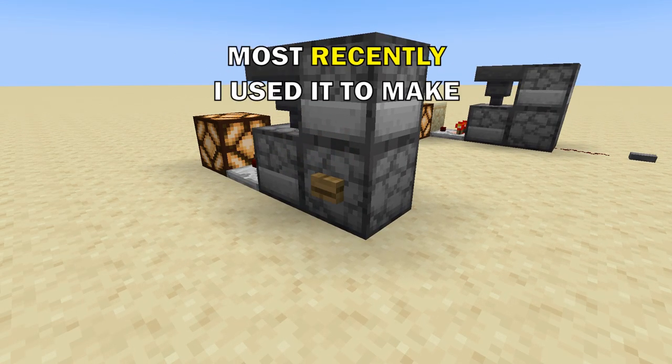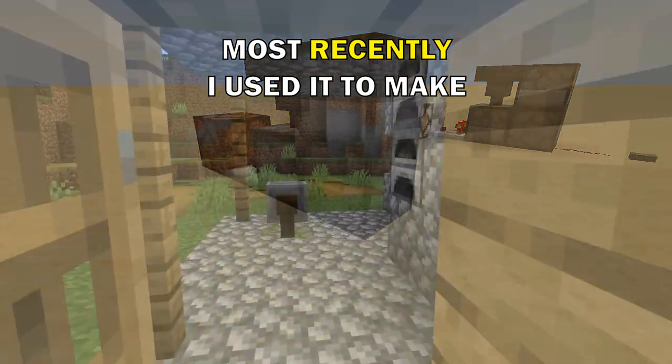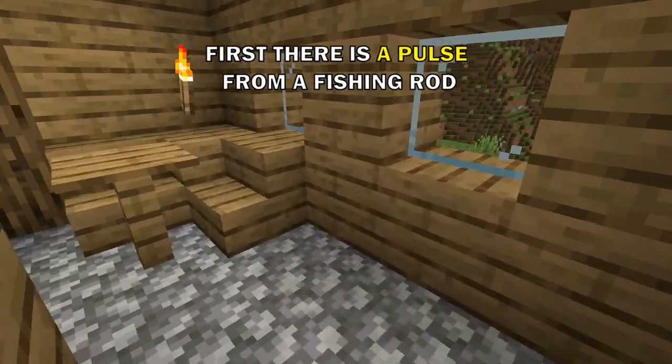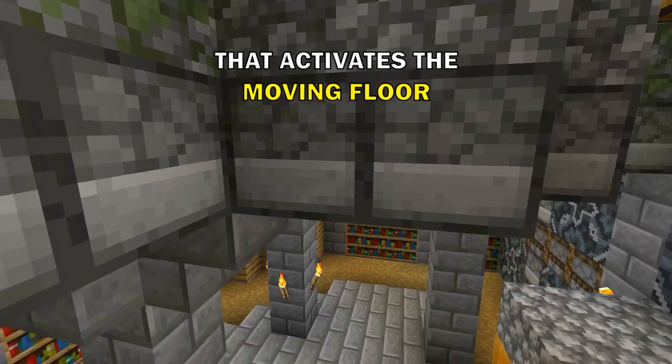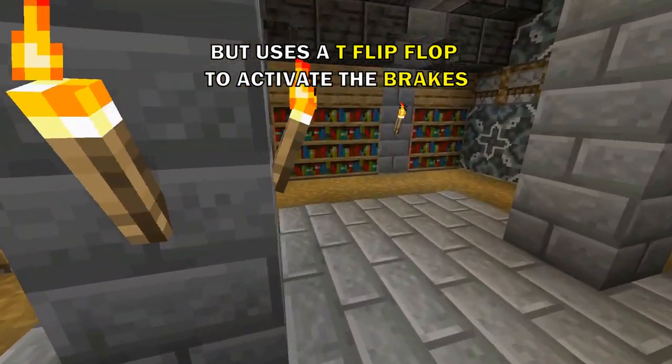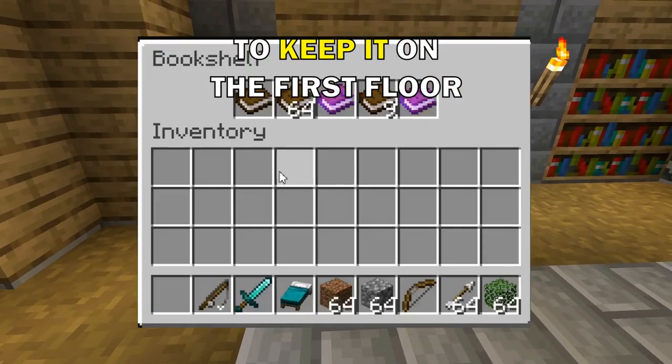I use it all the time. Most recently I used it to make the secret base entrance with multiple levels. First there is a pulse from a fishing rod that activates the moving floor, but uses a T flip flop to activate the brakes to keep it on the first floor.